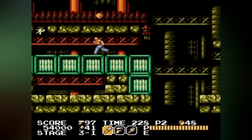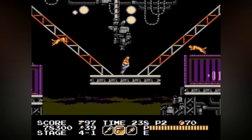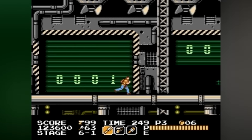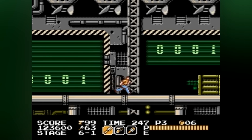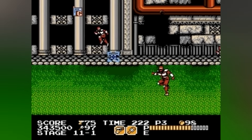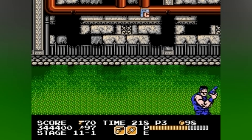This game is a genre-blending adventure with 11 stages of side-scrolling, driving, and shooting action. You'll switch between Heart's laser whip, revolver, and grenades to take down enemies, collect power-ups to boost your abilities, and navigate through diverse and challenging environments. The driving segments put you in a high-speed chase while the shooting stages offer a first-person perspective, adding variety and depth to your mission.